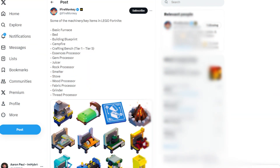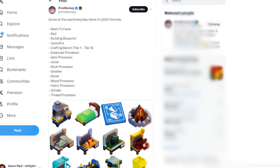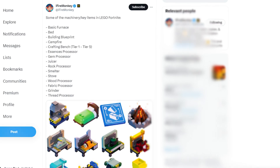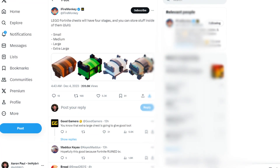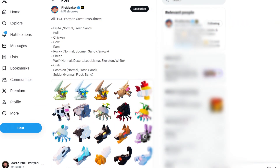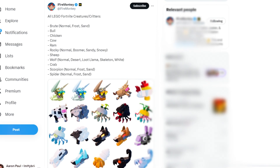Here are some key machinery items in Fortnite LEGO: basic furnace, bed, building blueprint, campfire, craft bench, sensors, processor, gem processor, juicer, rock processor, smelter, stove, wooden processor, fabric processor, grinder, and thread processor. There are also Fortnite chests in small, medium, large, and extra large sizes, and creatures including Brute, Bull, Chicken, Cow, Ram, Rocky, Sheep, Wolf, Crab, Scorpion, and Spider.